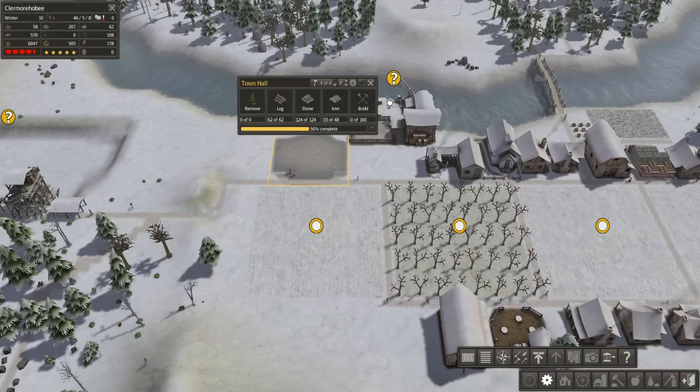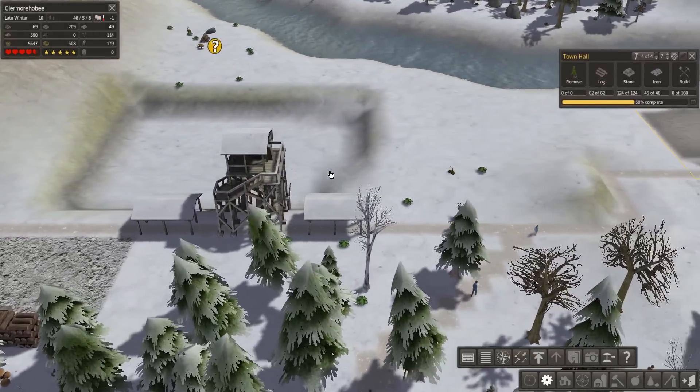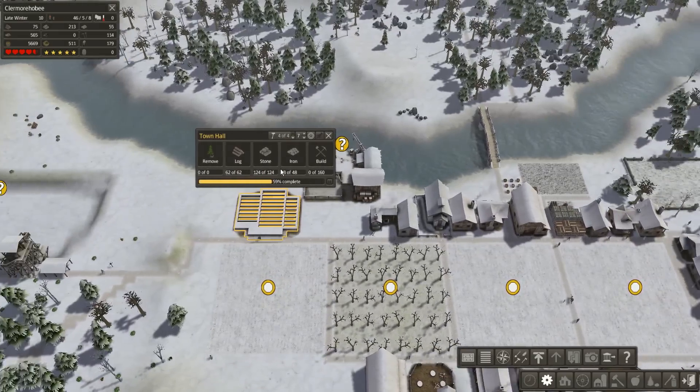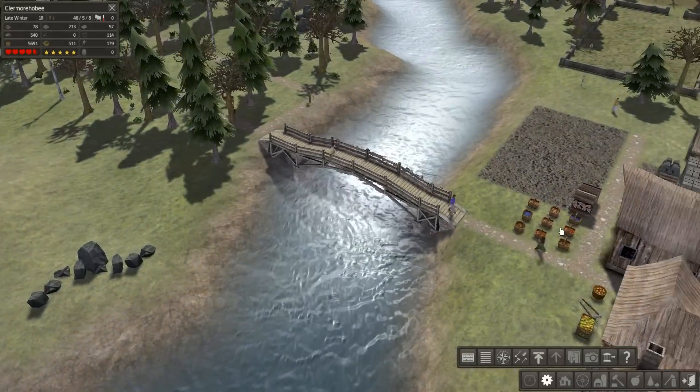I should also assign some priority to these trees. The quarry I will definitely need for later in the game. This is now being constructed at a breakneck pace. The town hall is good but not really entirely necessary I should say. As far as I can tell it's just used to accept immigrants later.